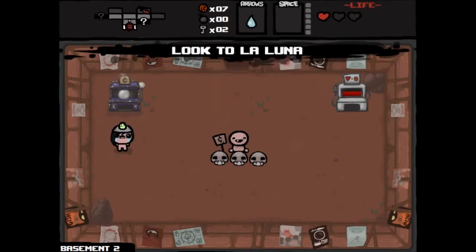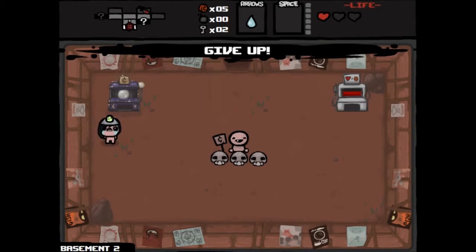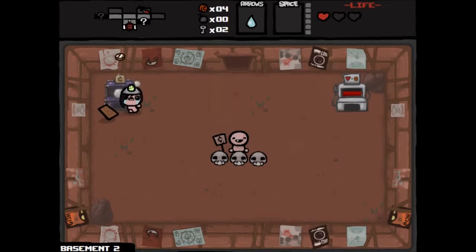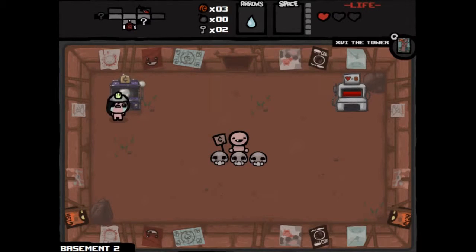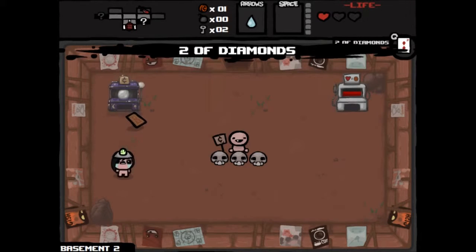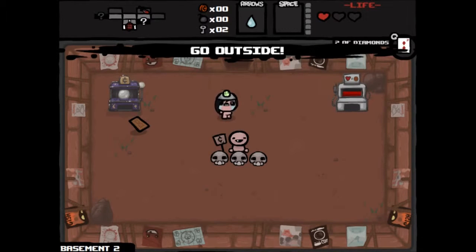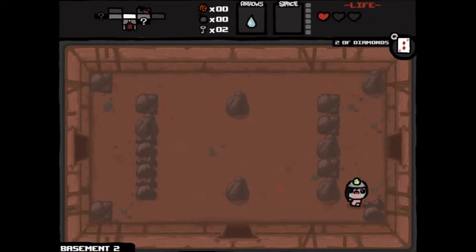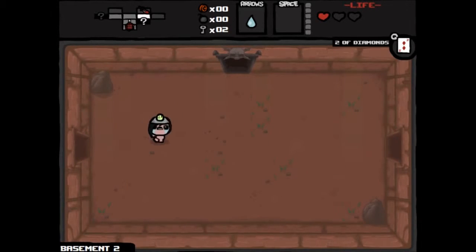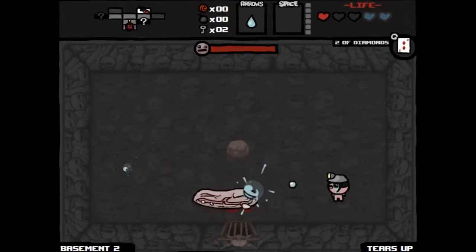Spirit hearts don't count for the boss trap room — as long as you're at one full heart or lower, it doesn't matter how many spirit hearts you've got, it'll still let you in. Tower card — don't like that one. Basically spawns a bunch of stuff around the room that can kill you. Two of diamonds doubles our money. We got nothing from the fortune teller. Let's try the boss trap room — we got Squeezy, two spirit hearts, and tears up. Now we have to fight two bosses.